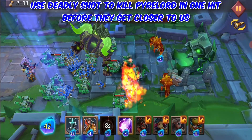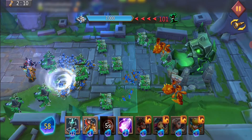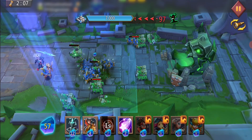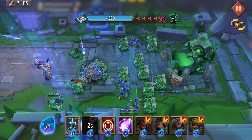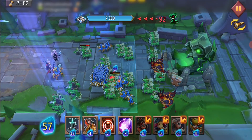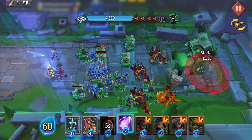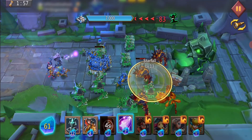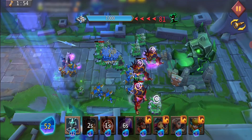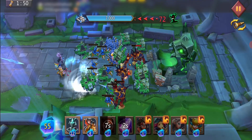Use Deadly Shot to kill Pyre Lord in one hit before they get closer to us. You have to kill these special weapons.